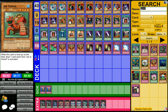Jar Turtle is a level 4 Water Reptile, 200 attack, 2100 defense — very sturdy defense. While it's face up on the field, you draw a card every time Jar of Greed is activated. This basically turns your Jar of Greeds into Pot of Greeds, and also lets you draw whenever your opponent activates Jar of Greed. Plus, 2100 defense is not too shabby.